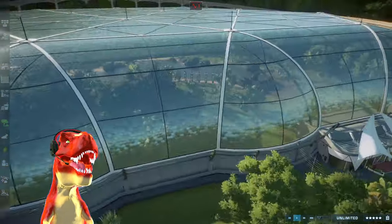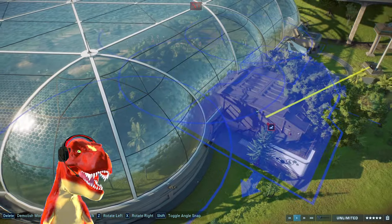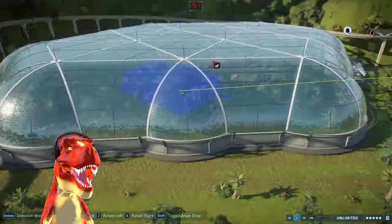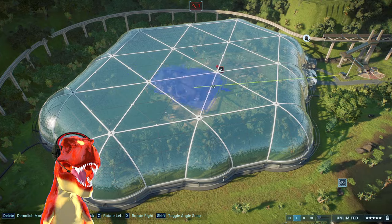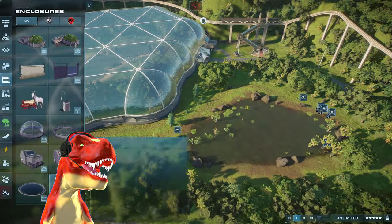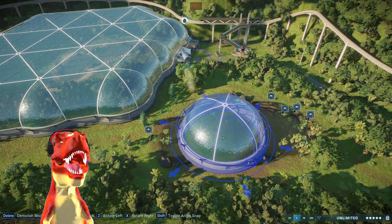With that said, because it is quite important, let's head over and place down a hatchery right here. It's glitching already. Do you guys remember which side the Indominus Rex broke in? I think it's just like one gigantic aviary like this. If we place this right here, it's a lot smaller than in the movie — in the movie it's a lot bigger than this.